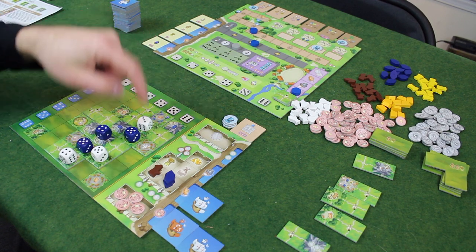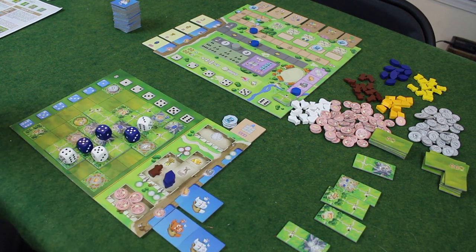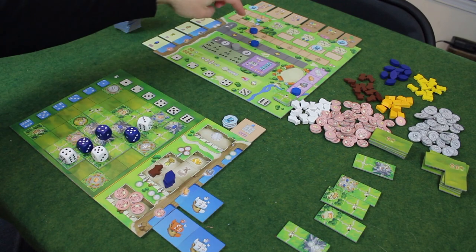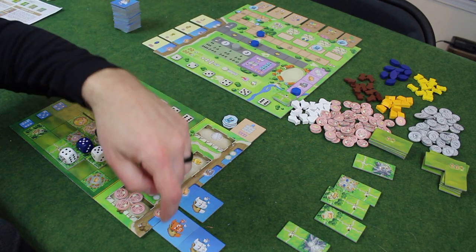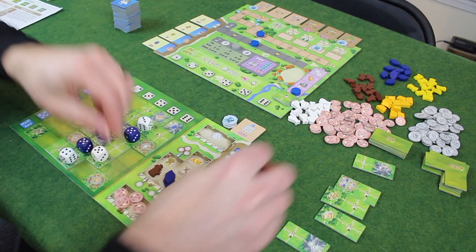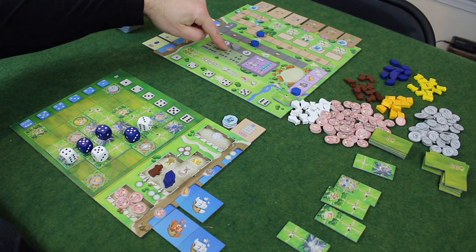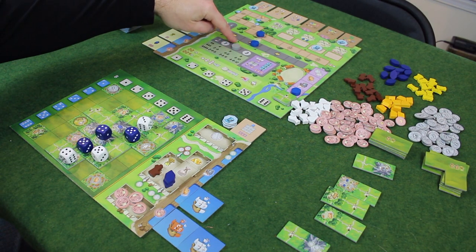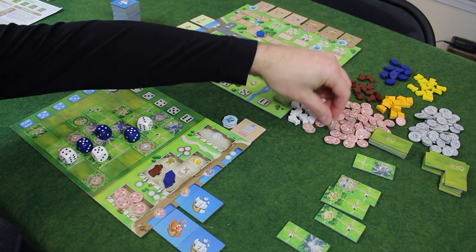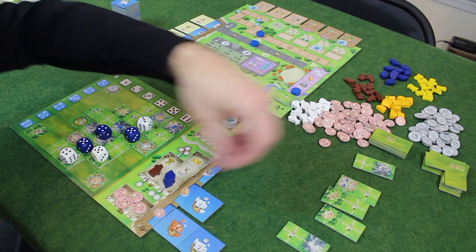Let's ship two grain — this grain and that gold used as a grain. This is going to have to go into my happiness spot because I don't have a coin to move it. Since I've retired, I go ahead and get my income — two happiness points. Now we do our end-of-year scoring. I am past the second tree here, so I'm going to get five points for that.